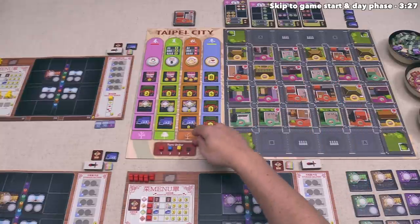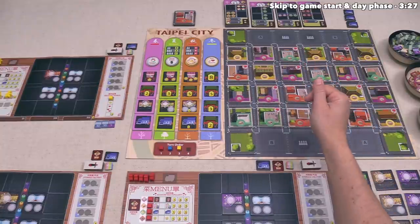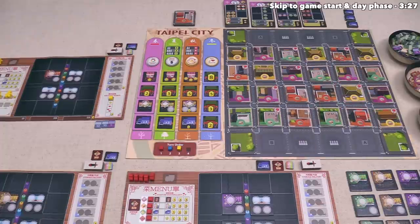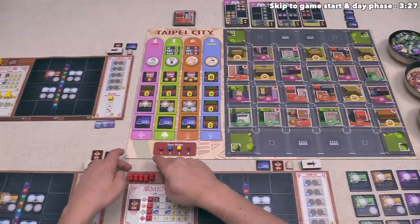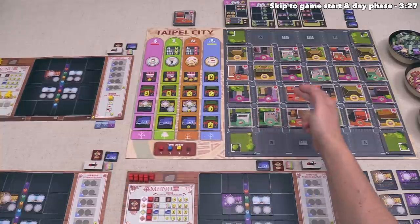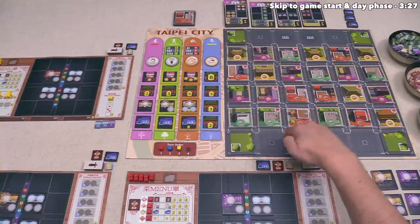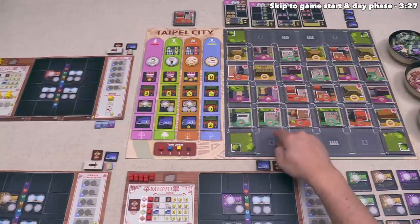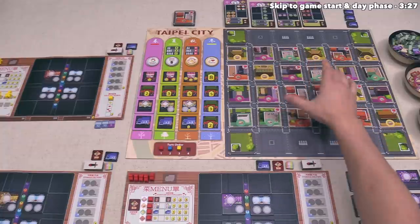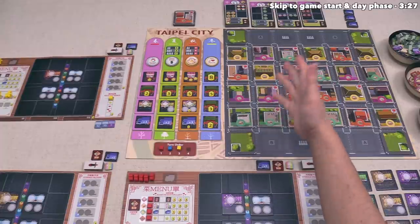During the day phase, players will go in order placing their workers out into various districts within Taipei City. After that, they will gain a good based off of the spot they're at, or if it's a Red Lantern spot, they can take special actions. Workers of the same color can combo off each other to gain bonus goods — this happens whenever the placed worker is in a line of three of that color on the diagonal or orthogonal, and you also gain bonus goods when there is a single space between your placed workers orthogonally or diagonally.